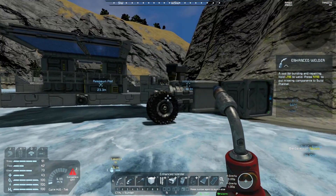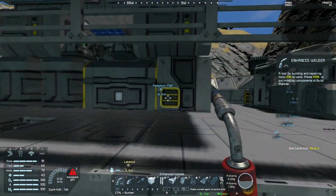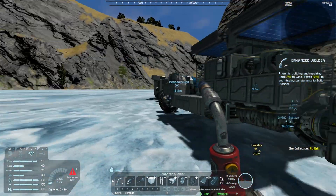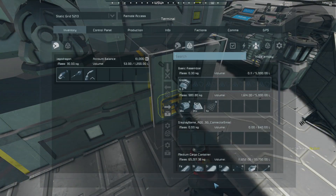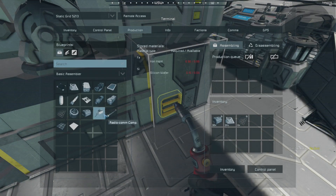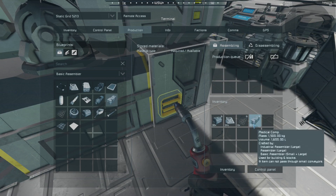We're all parked back at the base and our craft is slowly charging up. Now I can't remember if the basic assembler can actually make medical components - I'm hoping it can. Yes it can, good. That means we can make some medical components. Not exactly sure how many we need, but let's start off with 10.